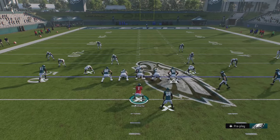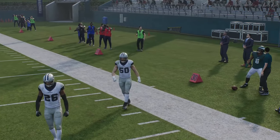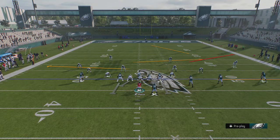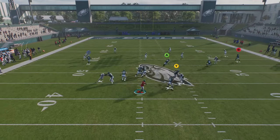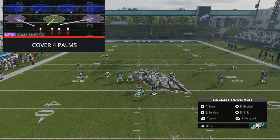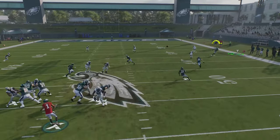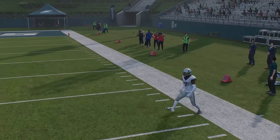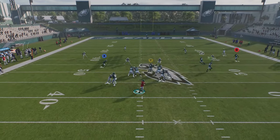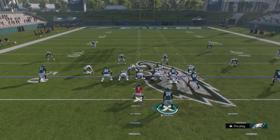That same trick works against Cover 4 — 10-yard out routes will get open outside the cornerback, and you can also throw to the running back underneath on short check-downs. The outside cornerbacks are dropping back the same way so you can have a lot of success there. In Cover 4 Match, the outside cornerbacks do man-match, but you can still beat that cornerback out the same way. Ten-yard out routes are very underutilized. You can put the RB on an out route too — he'll get open underneath because the cornerbacks are still prioritizing any route over 10 yards.